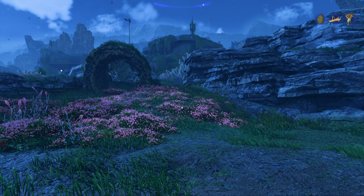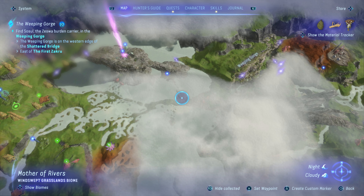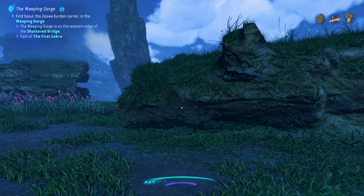Hey everyone and welcome back to Avatar Frontiers of Pandora. On this video, we're doing the quest Walker's Haven Clan Contribution. That's going to be at the Walker's Haven Navi Camp, which is right there — you can just barely see it through the fog. So let's head to the east.